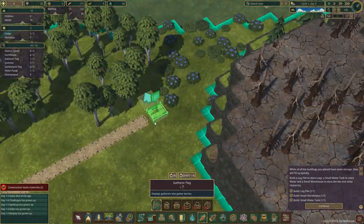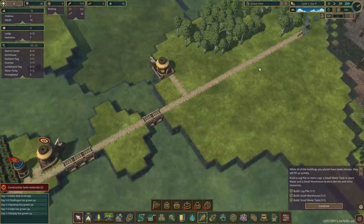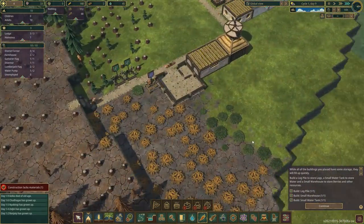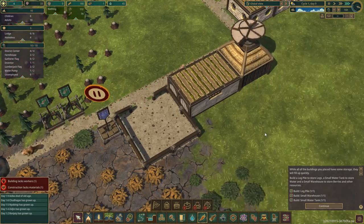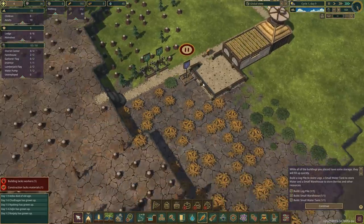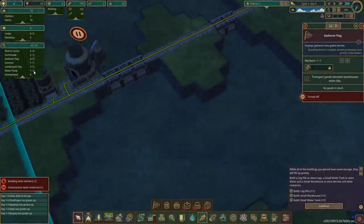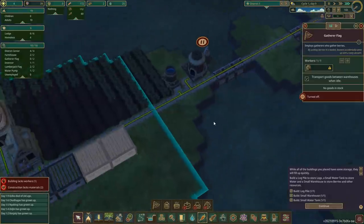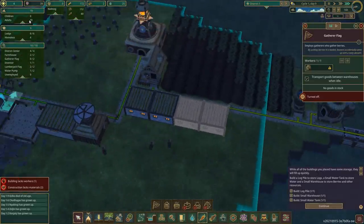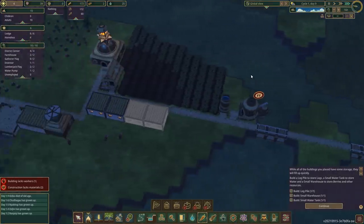I'm going to grab a gatherer flag and pop it in there so we can gather these berries over here. How are we doing? We've got two people working at the farmhouse — good. Two gatherer flags. We should have one person working over here but we haven't. We had 11 people — what happened? One of our people died. Azebo died of old age. That's bad news.